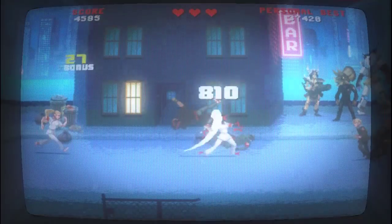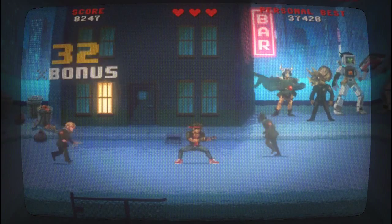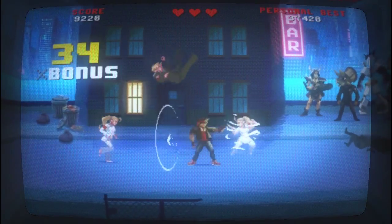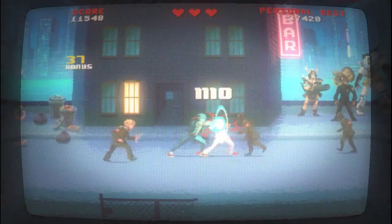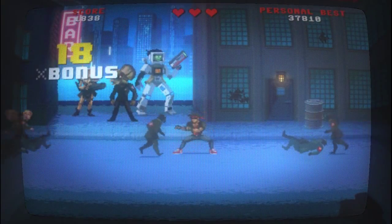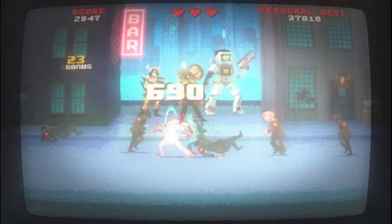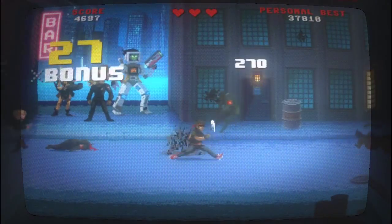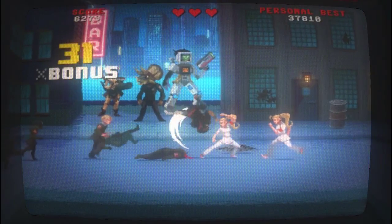To start off, the controls are amazingly simple: attack left and attack right. There's no moving around or choice of attack, but there are tons of different button combinations to attack, all going to the left or to the right. For example, I found it preferable to use the A and X buttons to attack while Andrew used the thumbstick. This may sound extremely simple, and to be honest, it is.